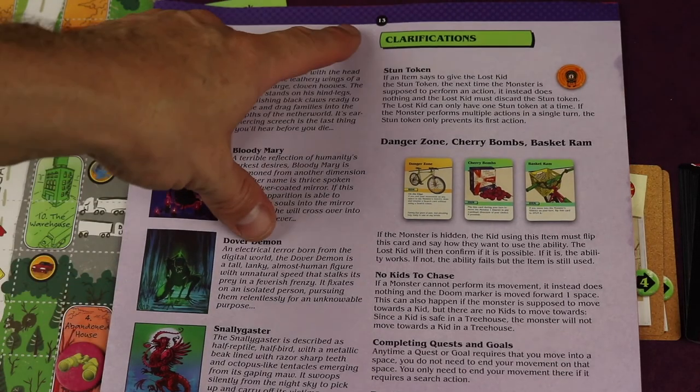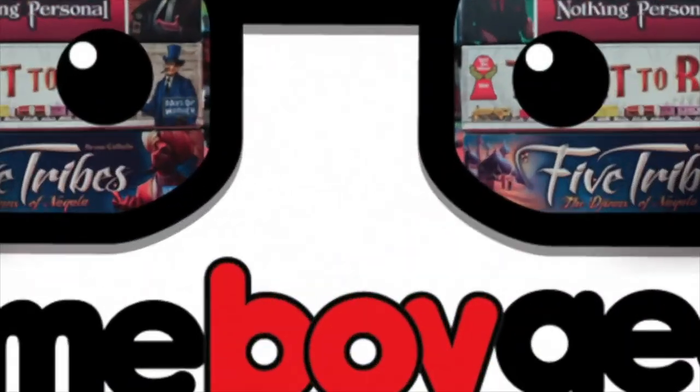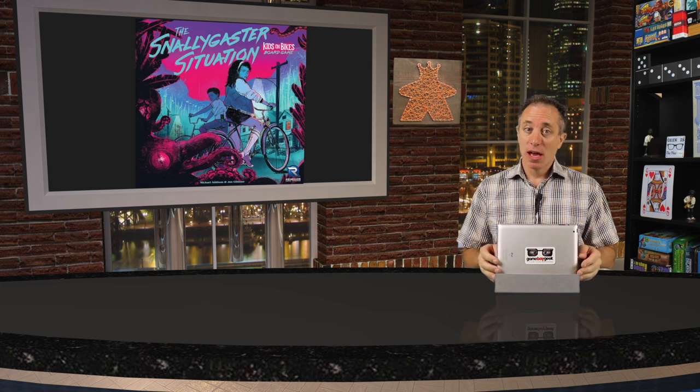Finally, on page 13 there are some clarifications you may need throughout the game. I hope this helped you dive right into the Snallygaster Situation Kids on Bikes board game. If you have further questions about the rules, I've placed a link in the description — that's the best place to ask them since I'll be notified, and more importantly, so will Renegade Game Studios.